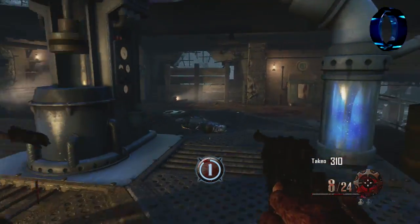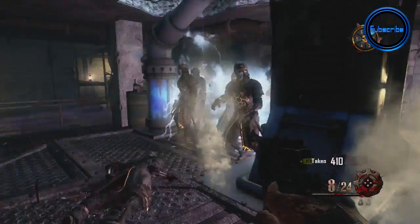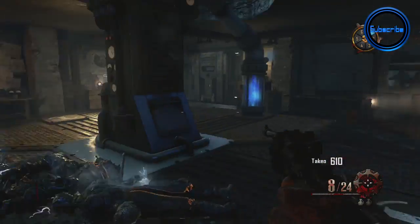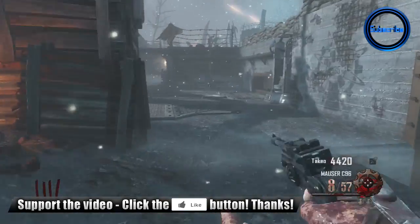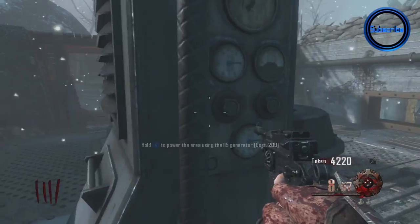The process is done by completing and powering up all six of the generators. I'm going to show you all six of the generators within the Origins map. The very first one is straight in the spawn area — it's not too hard to find at all.